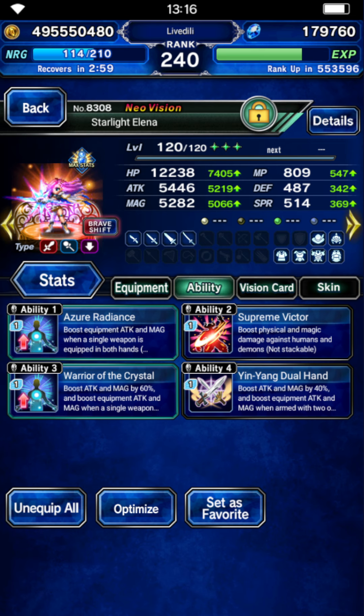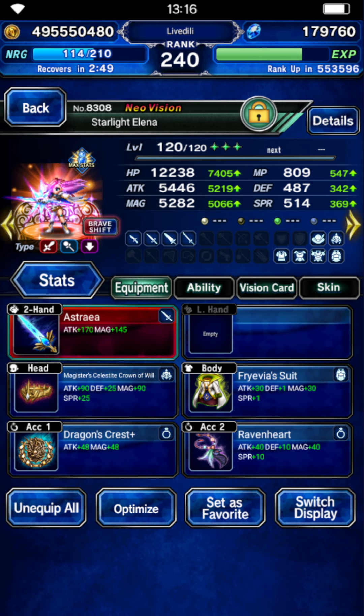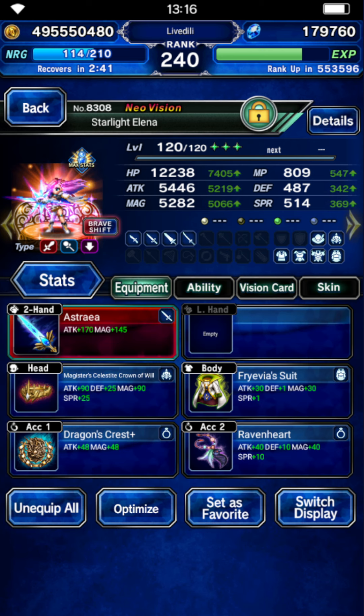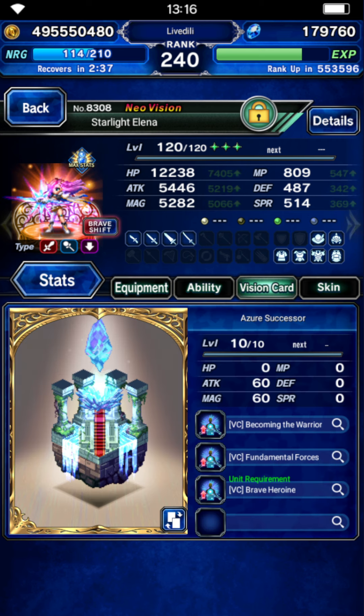Warrior of the Crystal is the original Alina's STMR — everyone got Alina for free. Yin-Yang dual hand was given out for free at some point a few months ago. I assume you have Ravenheart at this point — it's such an old STMR. And if you don't have it, just use an Attack and Magic item instead, but I really think everyone should have this.